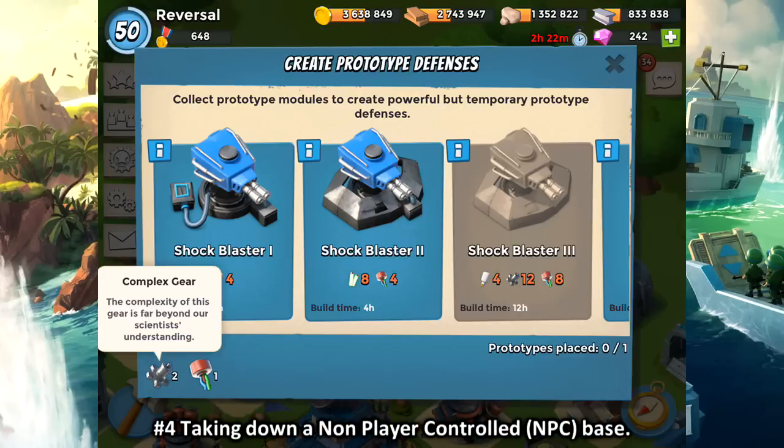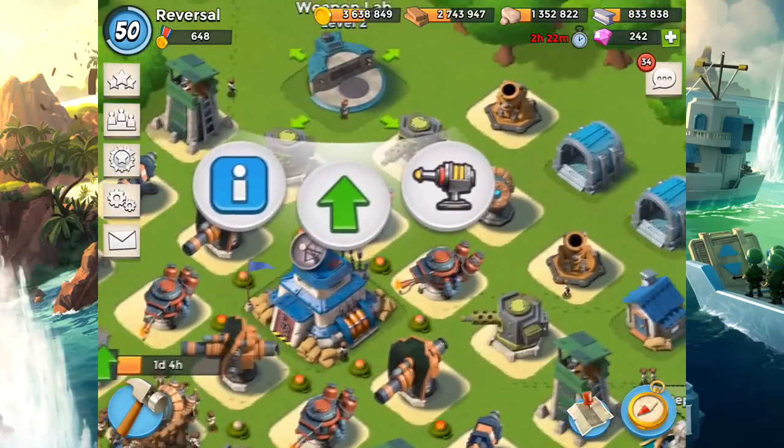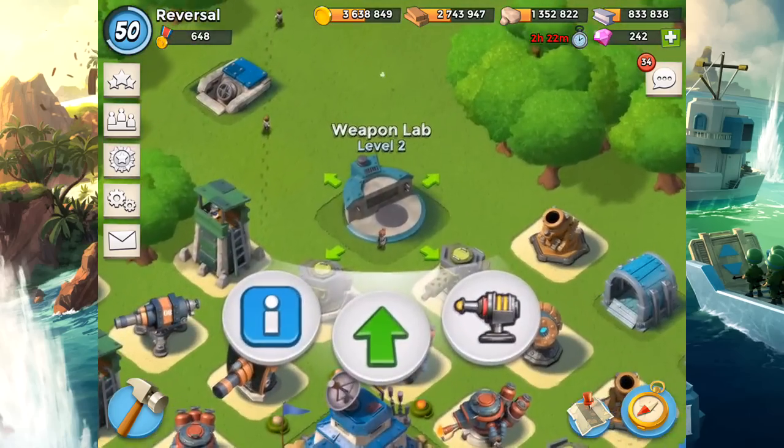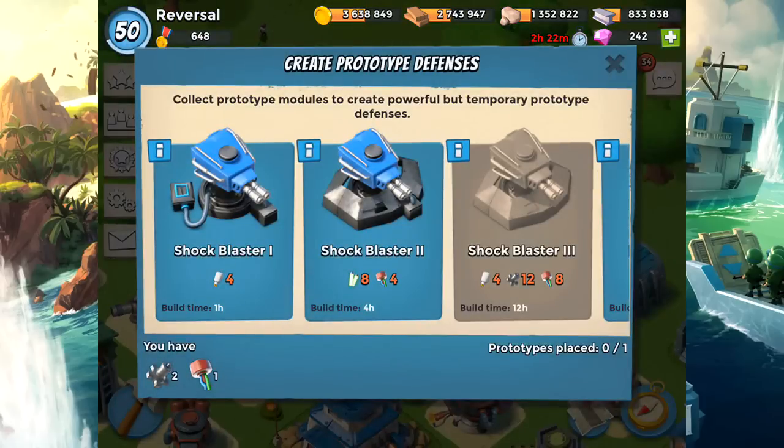Way number four is taking down an NPC base, and way number five is taking down a player base. An NPC base is one not controlled by a player. If you destroy an opponent's base, you have a chance of also getting some prototype modules. So those are the five ways to get prototype modules.